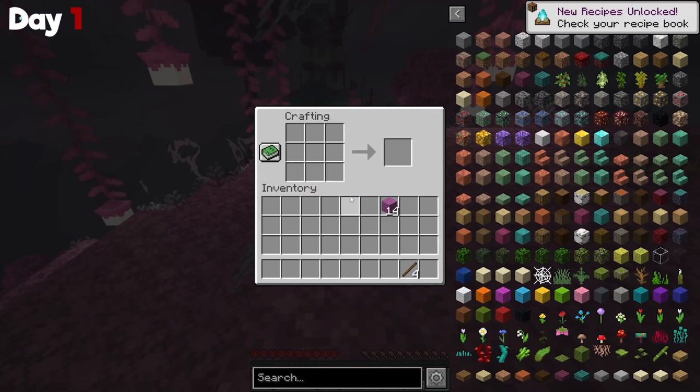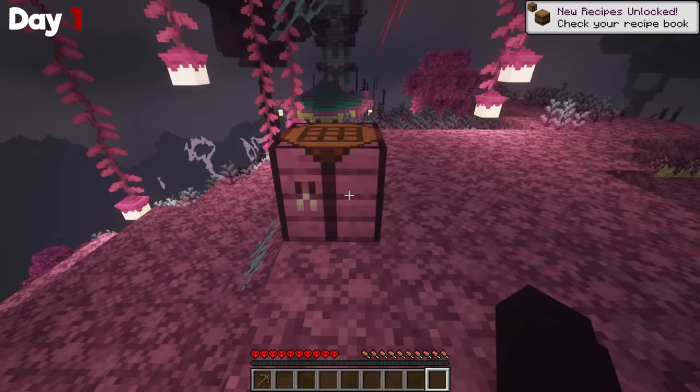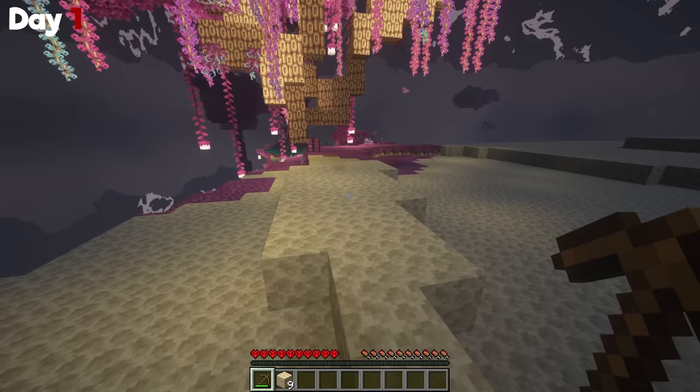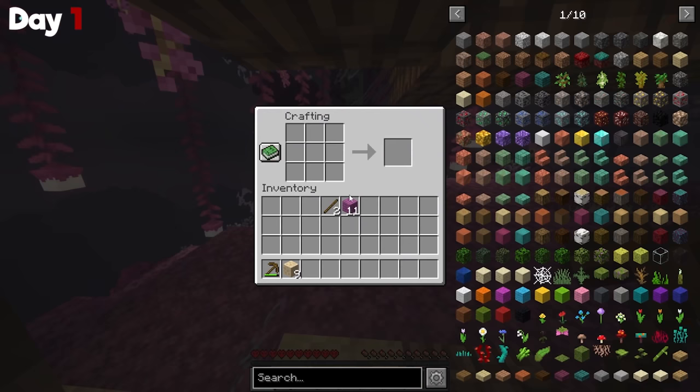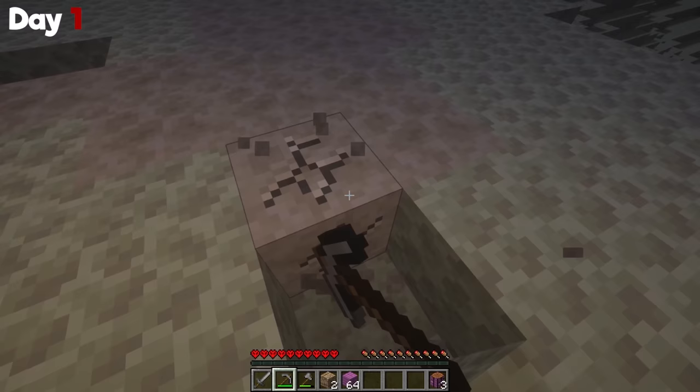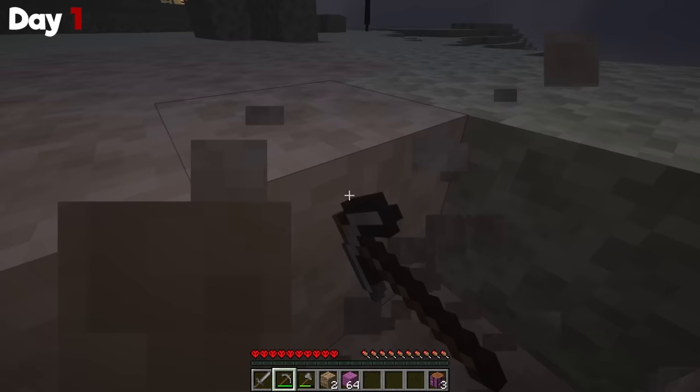I crafted a wood pickaxe and went over to this area where there was like this pinkish kind of endstone — this is actually the end equivalent to stone. I made sure to grab all the stone I needed and headed back so I could craft my tools. Once I was able to make all my tools, I went ahead and grabbed some extra wood and some of this flavor stone.